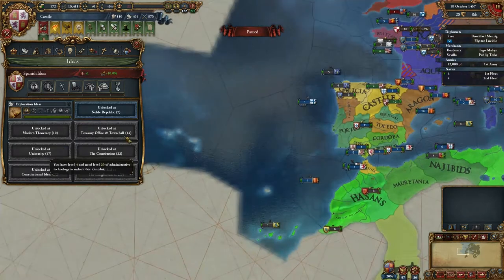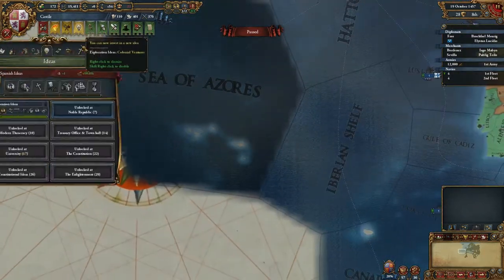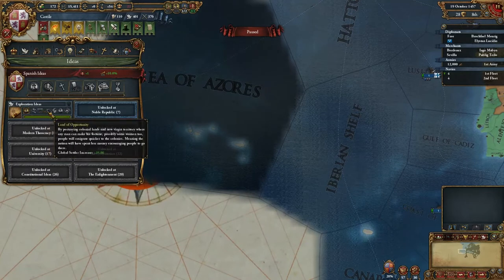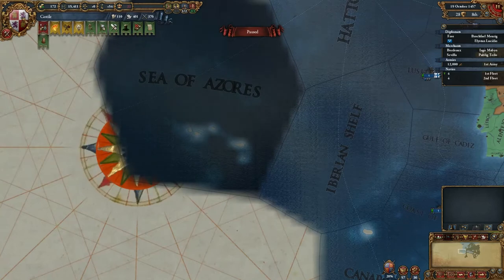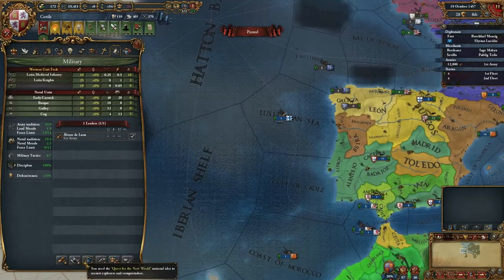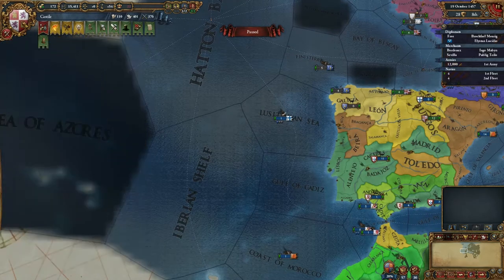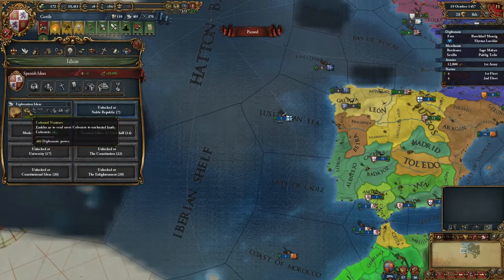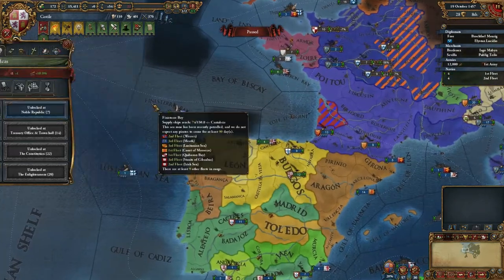We do not want a colonist, not yet at least. We need the Quest for the New World — that's Colonial Adventures. So for now we won't take it. What will we do with the diplomatic power? Let's use it — I see no reason to save it up. The only reason would be to culture shift, which is not prioritized.